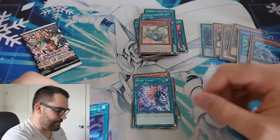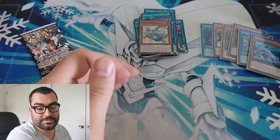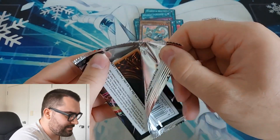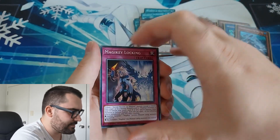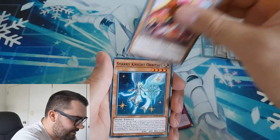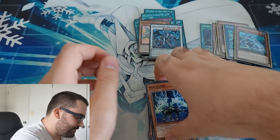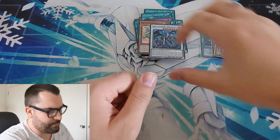The commons — who cares? We got a foil Sword Soul. One pack left — is this going to be the Starlight? I think the Starlight replaces the secret rare, so probably not. But you know, could be some last pack magic. Magic Key Locking, Sword Soul Blackout, Gemini's Lord Gold Knight, Orbital, and a Melusine — that's fine. What a couple of boxes!